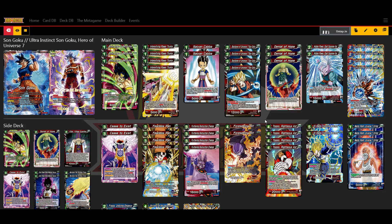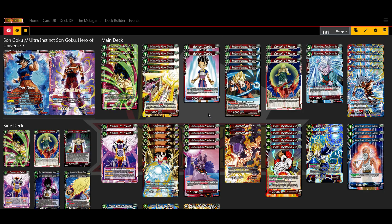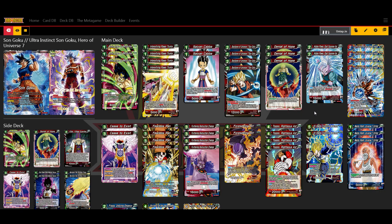We have the Goku Super Composites — we're a Universe 7 leader so we can use this at 5 energy, which is good because a lot of the time we're going to awaken way before 5 energy. We also have 3 Denial of Hope for Red leader — why wouldn't we use Denial of Hope, right? And 2 of the Supreme Kai combo that gives you Double Strike, because we are using a Crit leader, so why wouldn't we want to add Double Strike?